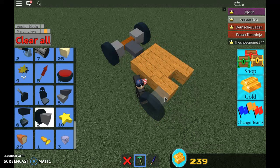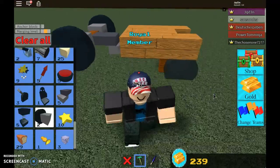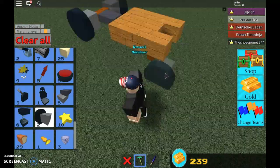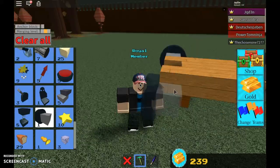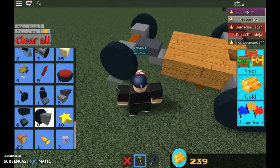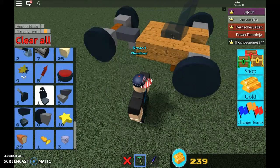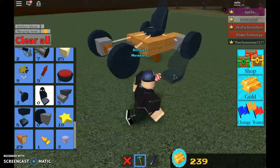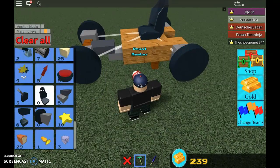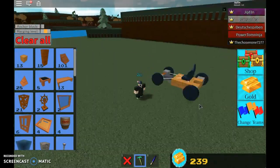I recommend you do not place down the seat first, or else you're not gonna get anywhere. Don't place the seat down first. This is why I told you to put these two blocks in like that — to put these wheels down just like that. Then you make the seat, and voila, that is your driving setup.